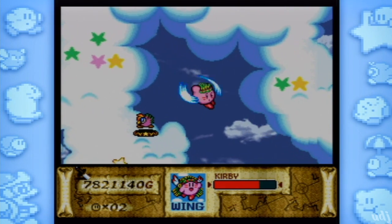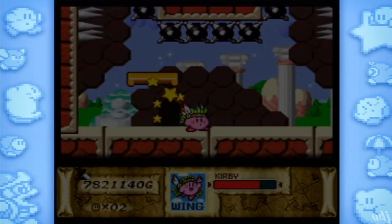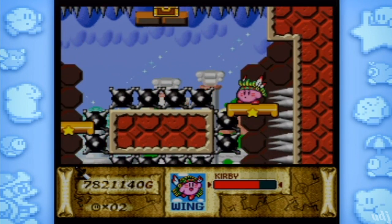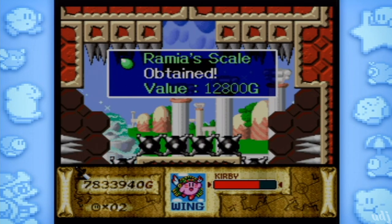You've certainly got an elevated sense of humor. There's a certain air about me in this episode. I was about to say you were putting on airs. Oh God, clouds. That was it? Yep, that's it. Ramya's scale.